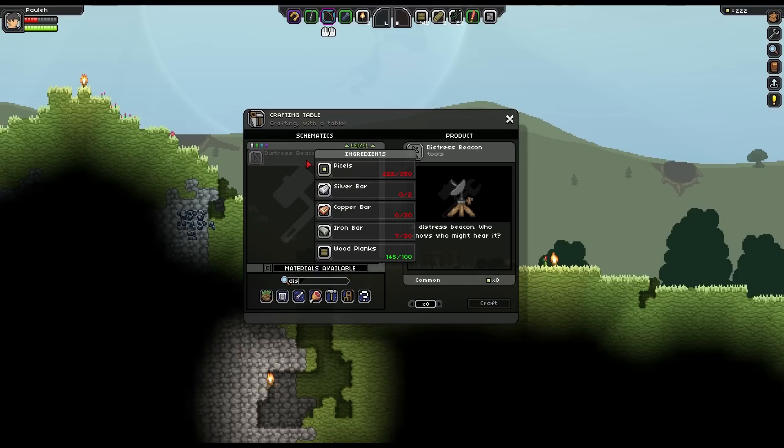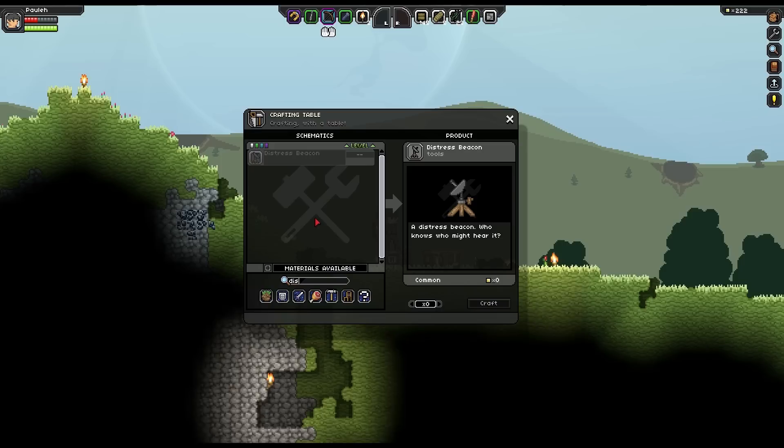Distress beacon - there we go. So I need pixels, I need silver bars, copper, iron. So I think until then I just need armour for the time being.